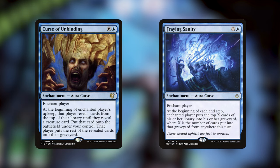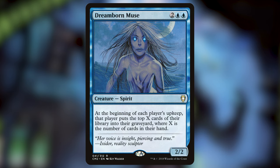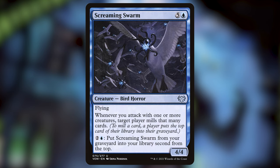Curse of Unbinding and Fraying Sanity are curses that we can play on ourselves to make ourselves mill a ton every turn. Curse of Unbinding especially I like because I can look for a big creature to put into my hand and mill the rest of the cards, and then that big creature can be discarded to the Ancient One. Angel of Suffering will protect us from damage and let us mill cards instead, which is a big deterrent for our opponents. Dreamborn Muse will make everyone mill equal to the number of cards in their hand, which is going to be more helpful to us than not. Fleet Swallower can instantly put half of our deck into our graveyard, accelerating our game quite a lot. Fanax, God of Deception, can make our creatures on the battlefield even more effective at milling, including our commander, who will mill eight when it taps. And finally, we have Screaming Swarm, which will mill every time we attack with any creatures, and it can also get itself out of the graveyard if we end up milling it.